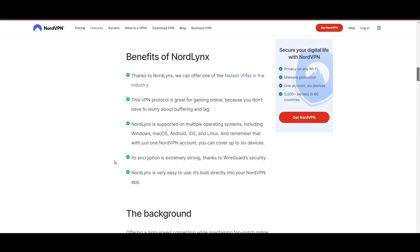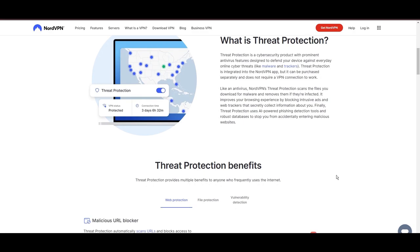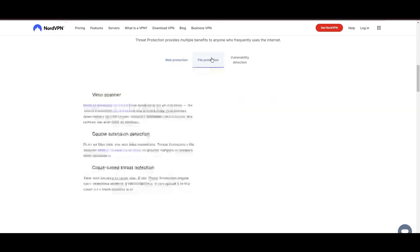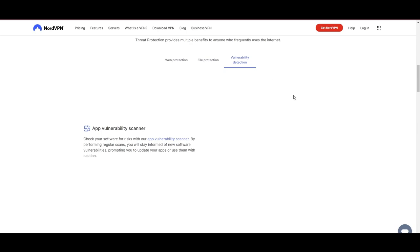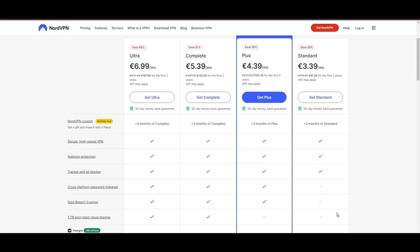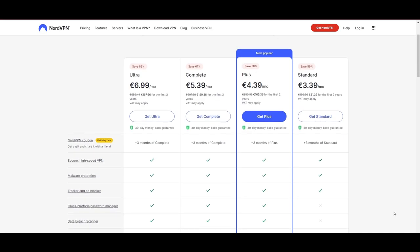NordVPN's commitment to security is evident through its comprehensive suite of features, including military-grade AES-256 encryption, a reliable kill switch that safeguards your data if your VPN connection ever drops while playing Dune Awakening, split-tunneling capabilities, and obfuscation tools. Despite offering a premium service, NordVPN remains accessible with plans starting at $3.39 per month. For those searching for additional savings or bonus free months, you can use our links in the description.